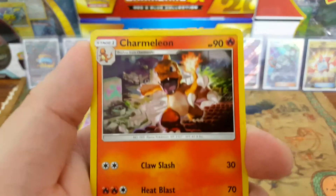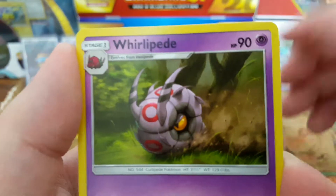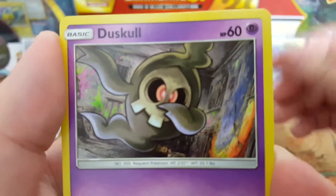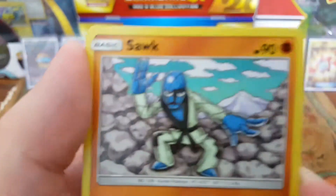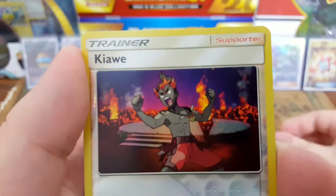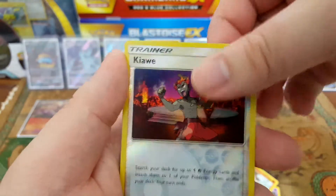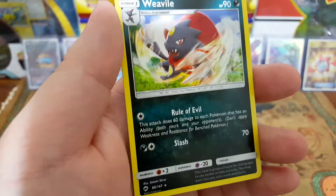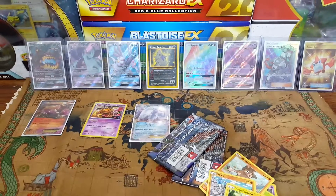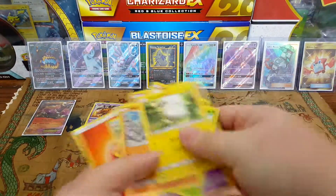Got Charmeleon looking all badass, Whirlipede, Wobbuffet, Duskull, Oddish, Mudbray, Squawkabilly, Togedemaru — Togedemaru as the reverse — and we got a Weavile non-hollow rare. Oh and there's also the energy in the back.